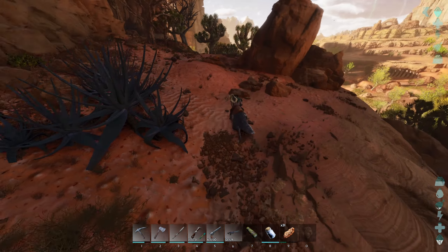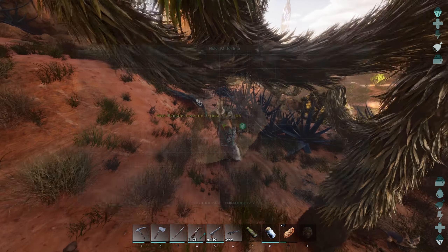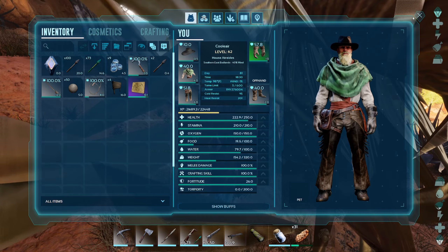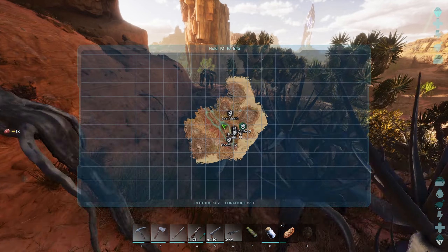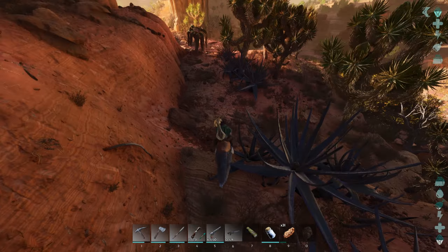We need to make sure we're going the right way. The map disappeared again — do I have to pet it again? Do I have to pop off? We'll just keep checking that way.